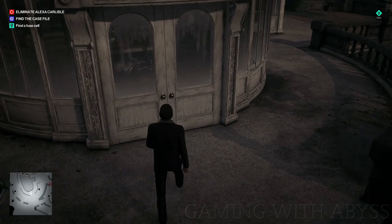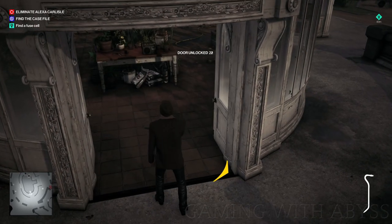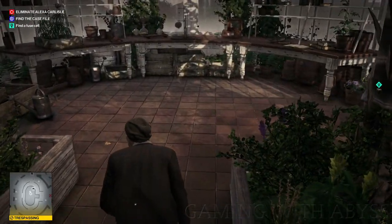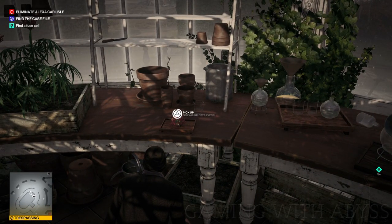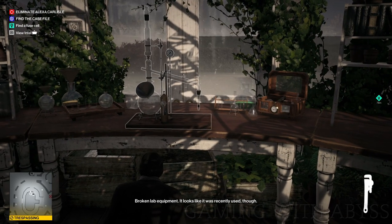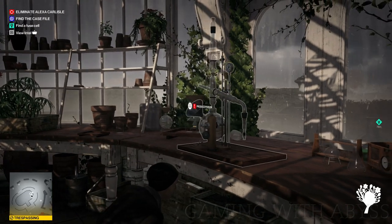Now is our moment to break into the greenhouse. I almost get caught by another maid behind me, so just be a little careful. Inside, we're going to pick up the poison on the left, use the wrench to repair the chemistry set, then place the poison, and pick up the poison on the right. We need that poison later in order to unlock the trophy's last step.